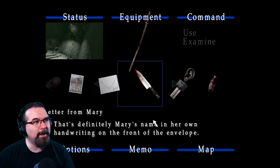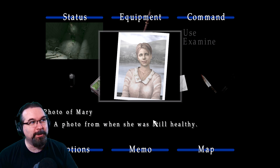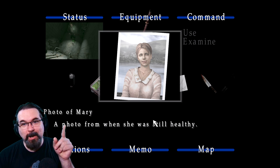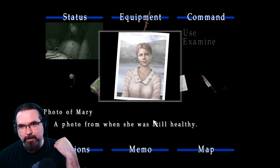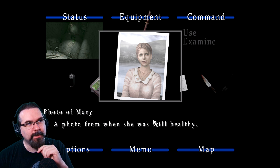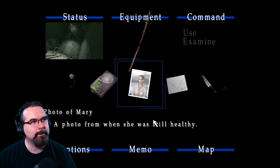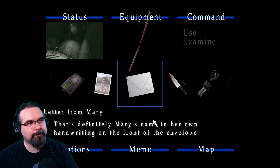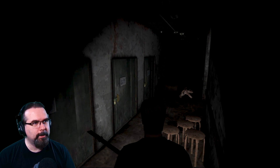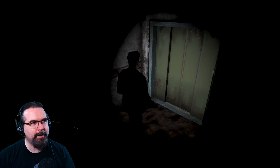I actually want to take a look at that Mary picture again. The hair might have actually come from her because she has brown hair, while Maria has blonde hair with color tips. Mary, on the other hand, has brown hair. Let's see that letter again. It might be her hair because of the length of it. Alright, let's go take a look at that elevator.